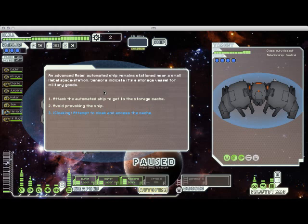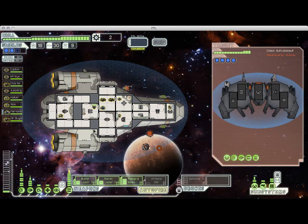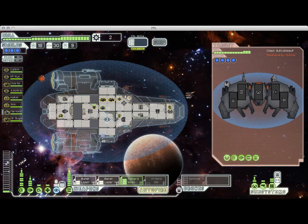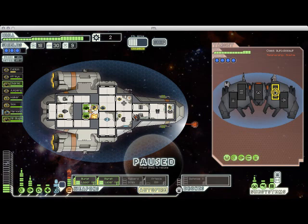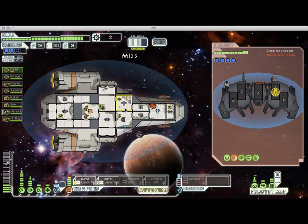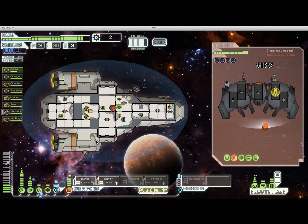Here we have an automated ship guarding a storage cache. I could just go straight to the cache with my cloaking, but I'll get extra scrap if I attack the ship, so I'm actually going to pick a fight here. My weapons are all fully charged and ready to go — this is why I spent all that money on the weapon pre-igniter instead of upgrading my shields. But this guy has really high evasion, so it's going to be very difficult for me to hit him hard enough to punch through all of that shield. I am probably not going to die or anything, but I am definitely not winning this fight.